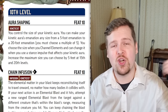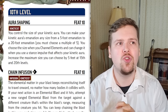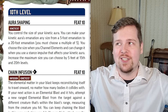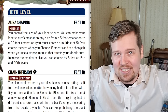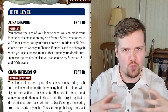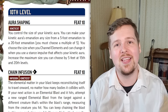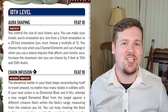Aura shaping: when you channel your element and gain your kinetic aura, rather than it always being a 10-foot emanation, you can choose to shrink it to five feet or extend it to as wide as a 20-foot emanation — which is 40 feet across in a circle. That is massive on the battlefield. Additionally, any time you use a stance impulse, you can choose to shrink or grow your aura again. At levels 15 and 20, your max emanation increases by five feet again, meaning a level 20 kineticist with this feat can increase their aura to a 30-foot emanation.